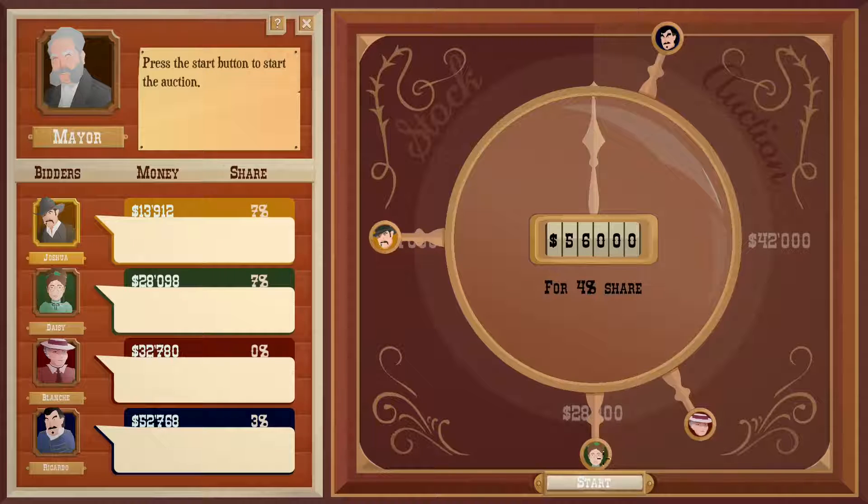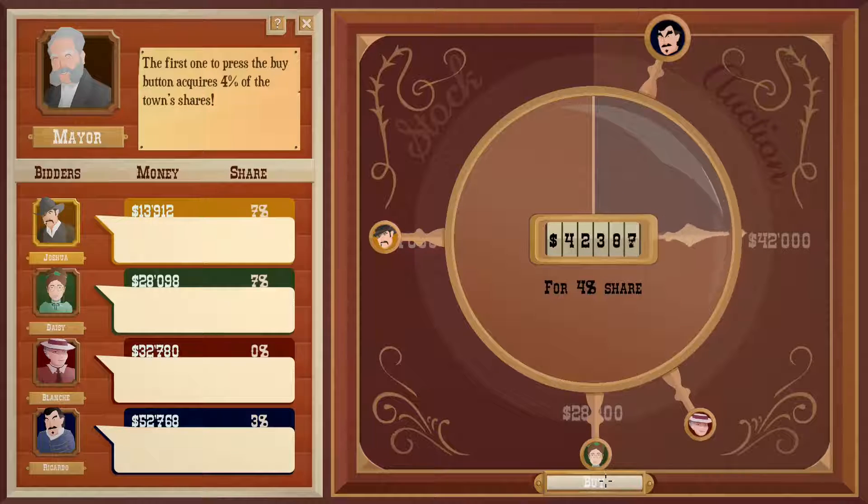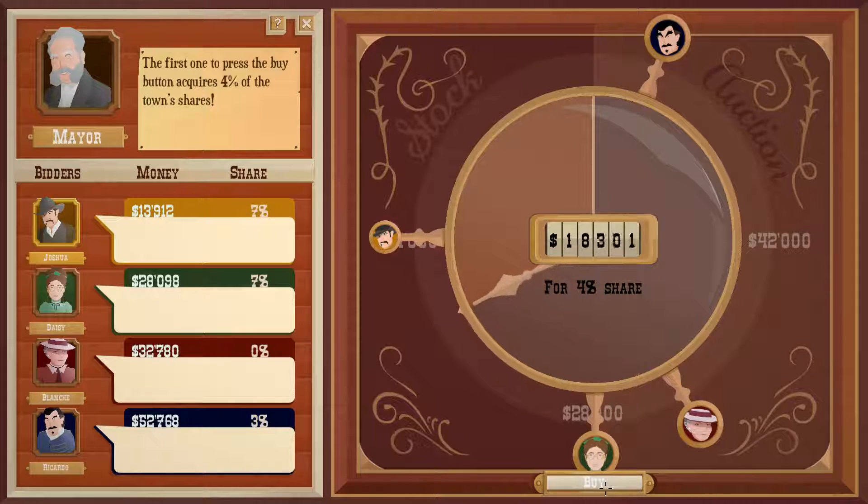Press the start button to start the auction. 4%. We'll do 10,000. She got it. I just didn't have the money to compete with that. Damn it.